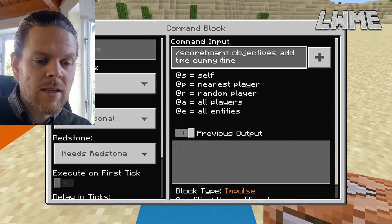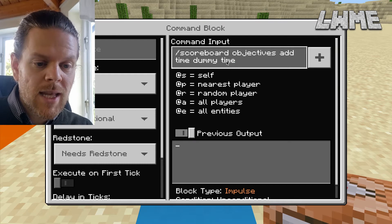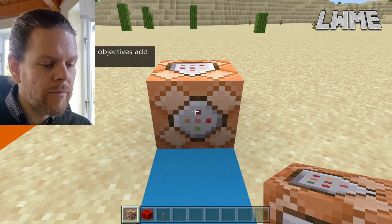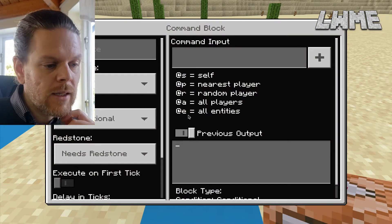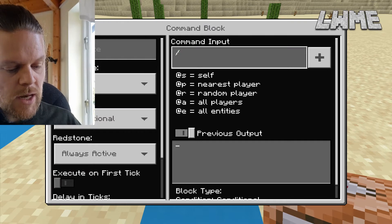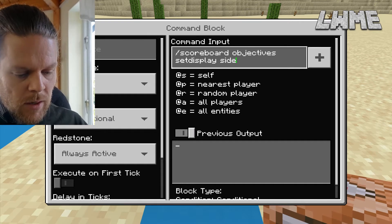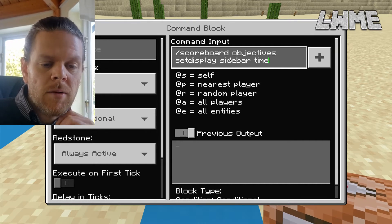The second 'time' we typed is the display name — so the objective name and the display name are both 'time'. All the commands from today's lesson are going to be in the description of the video, so you can copy and paste them into your worlds. Next we need to control how our scoreboard objectives are displayed, so we'll put down a chain command block that is always active and type: forward slash scoreboard objectives setdisplay sidebar time.